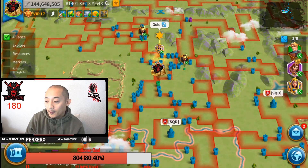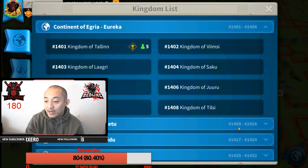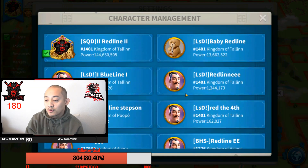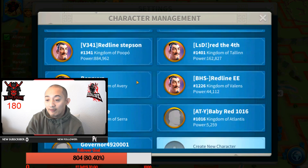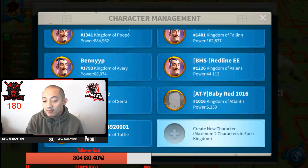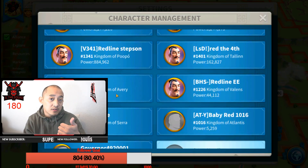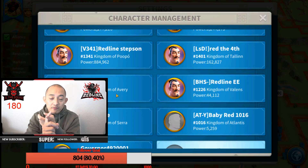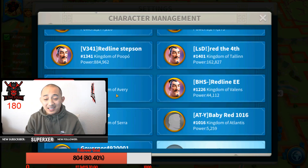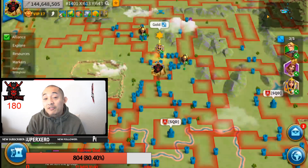So three ways. One is creating accounts in other kingdoms and migrating them in. Here under my character management I have one, two, three, four - so I have five accounts in kingdom 401. I have one in 1341 that I'm planning to migrate over by buying a passport bundle or farming credits, and I have a few other farms I'm creating to bring into 401 by migrating them in using bundles or credits. It's not against TOS - you can definitely make as many accounts as you want on the same device and migrate them over.